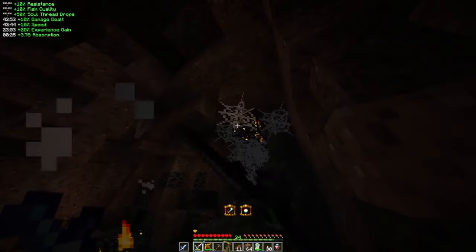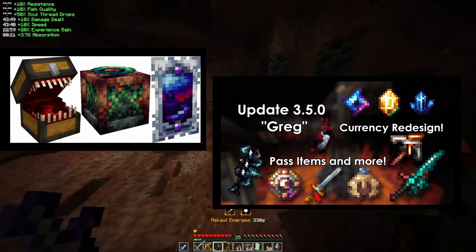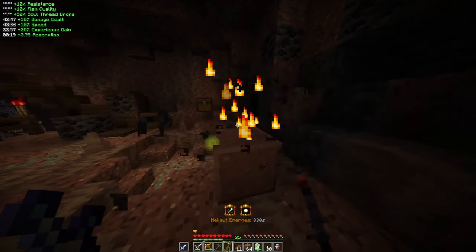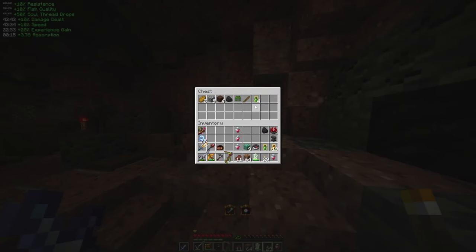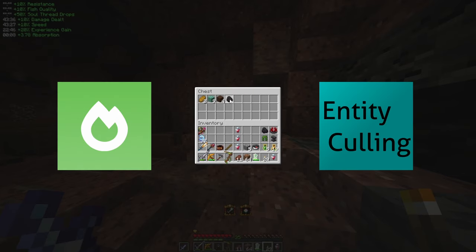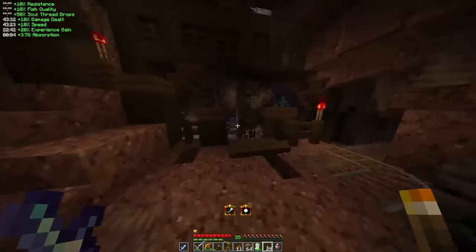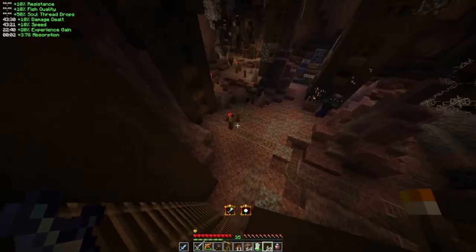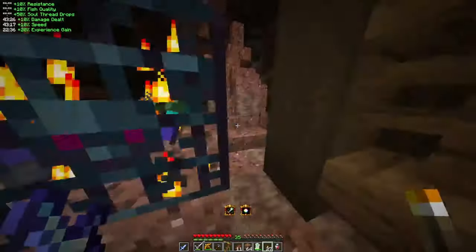I highly recommend downloading the Monumenta Texture Pack to give the game an enhanced visual boost for the majority of items, as well as the unofficial Monumenta mod to give a display of custom potion effects and ability icons in-game. Other client-side mods such as Sodium or Entity Culling are also great for performance boosting. If you're wondering whether a mod is allowed, the Monumenta Discord clarifies this in a rules and resources channel.